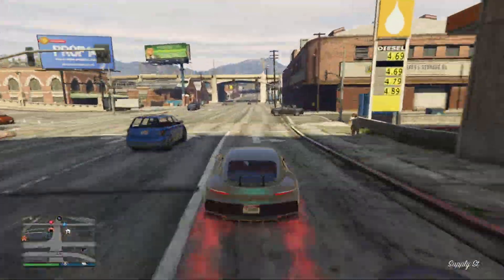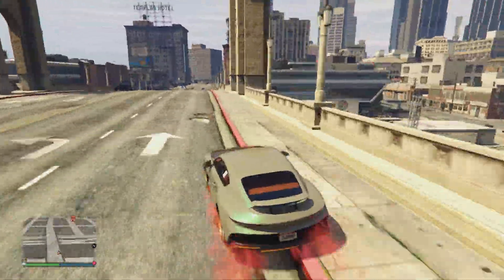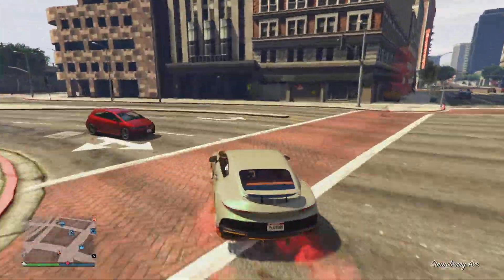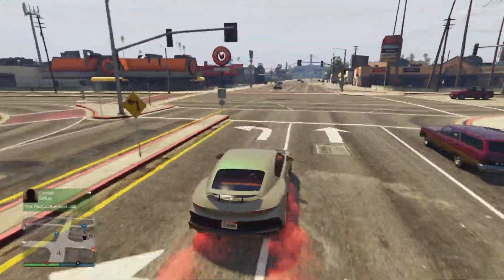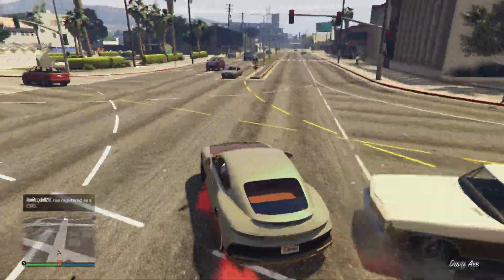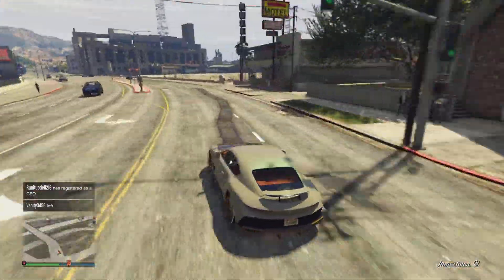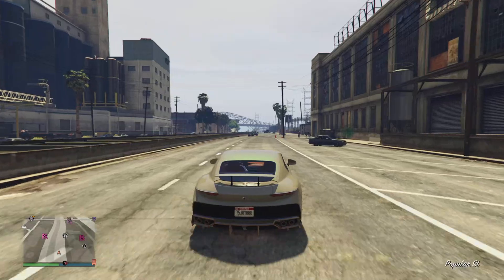The first step: you're going to drive around with a car that you want to use to make a custom plate. I'm just using a Paragon S — I have a lot of modern cars so I don't really care about this one specifically. If you don't want to change the plates on your modern cars or want to remove the Yankton plate, just use a car that you don't care about.